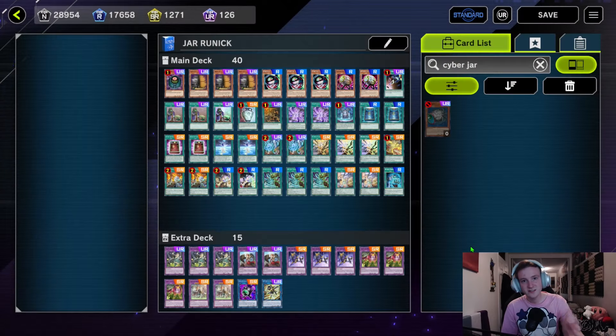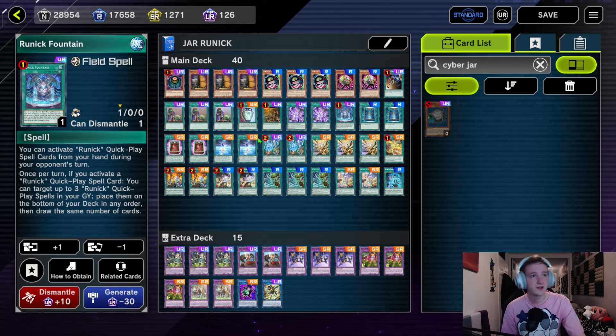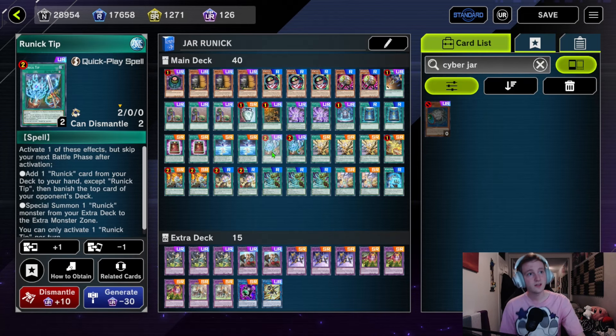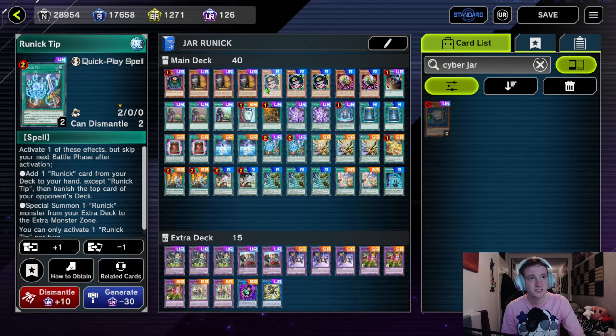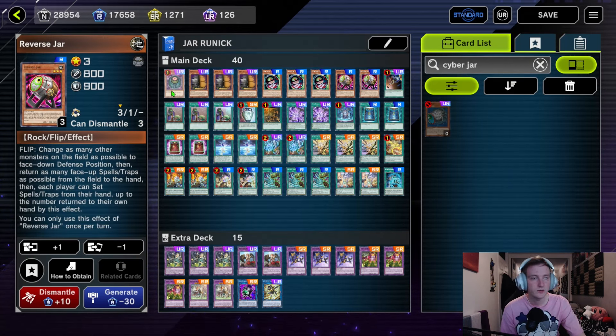Any chance I get to play Jars I will, and today we're going to show off what they can do in a mill strategy — introducing Jar Runick, or 'Junic' for short. Here is the deck list in Master Duel. This evil, evil list is unfortunately slightly worse than the TCG version because Cyber Jar is banned, and that makes me sad. Basically the entire strategy is to mill out your opponent as fast as possible, using the Runick Fountain alongside the Jars to get through all our Runick spells to banish cards and mill. There are some funny synergies with Reverse Jar that we'll go into.